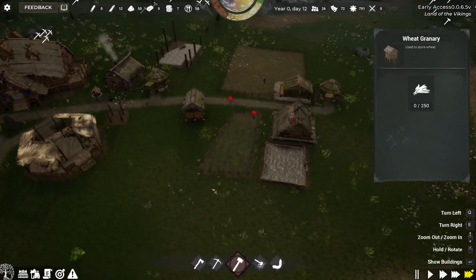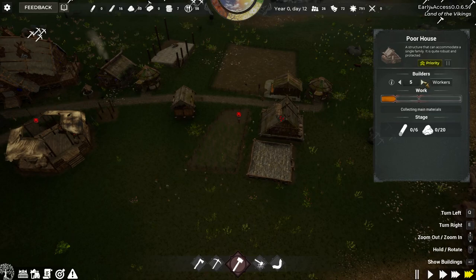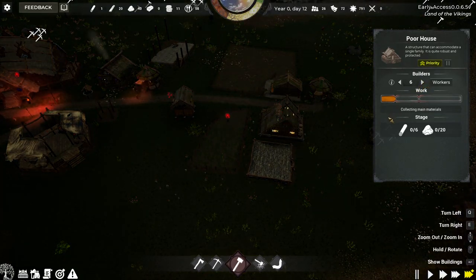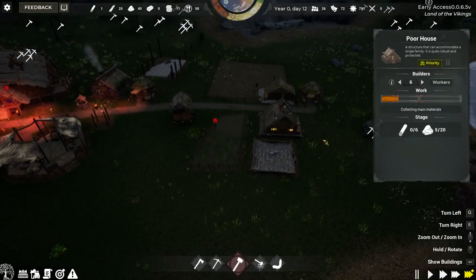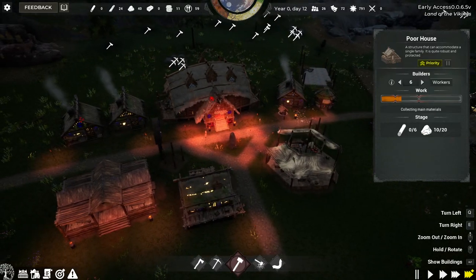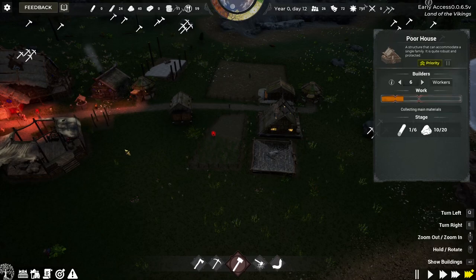We've got our storage there. We're going to up workers. Actually, we've got enough stone. So I'm just going to up the workers that we have. And that's our total workers for everything — our builders, I mean. Our population's only 26.